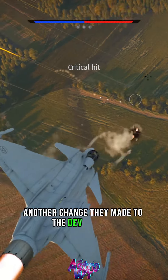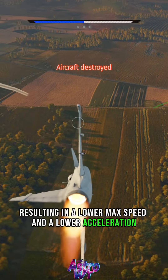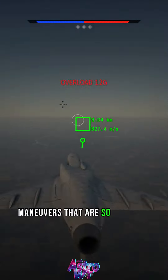Another change they made to the dev server is they gave the Gripen less engine power, resulting in a lower max speed and a lower acceleration, but in turn they made it more stable when doing these high-G maneuvers that are so fun to do.